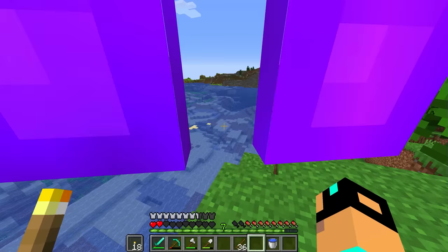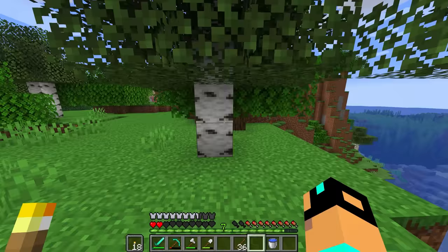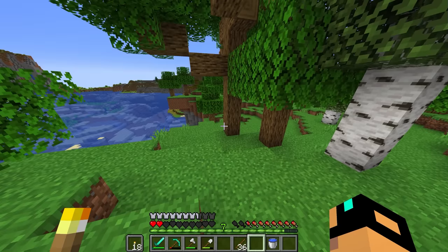I should have gotten some string in the mineshaft but I wasn't thinking. So let's just go kill some fish. No sheep — why? What is your problem? Do I need to build him a path out of here?